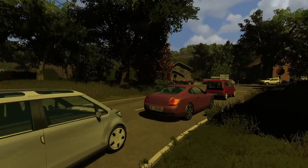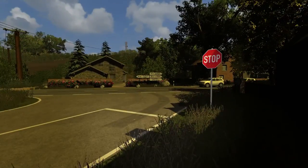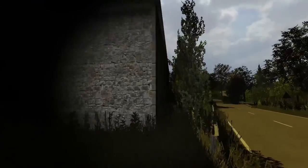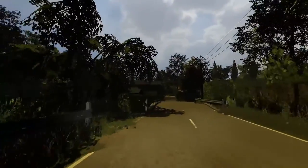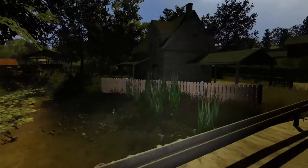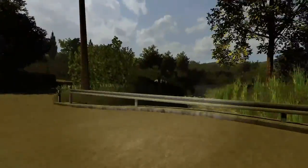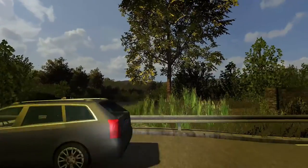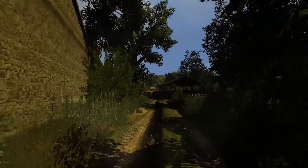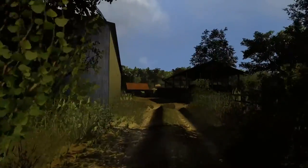Yeah, it looks like we do have a traffic jam. We'll just take a quick run around the farm so you can see what everything looks like. It definitely looks like the south of France — beautiful little country. You can see little farms, little houses dotting the countryside, little churches and buildings. It's got a lot of character, and we'll explore the map together.